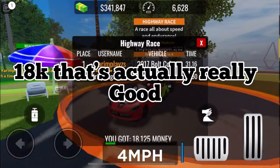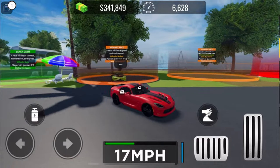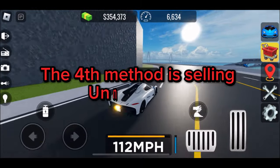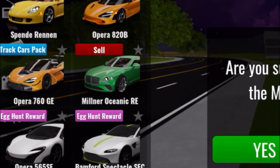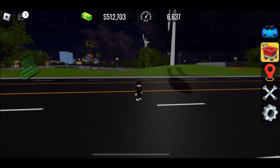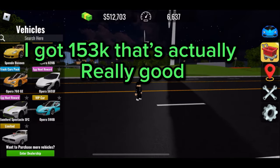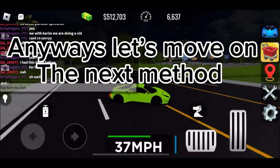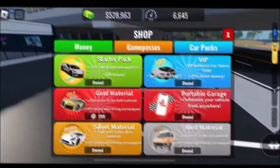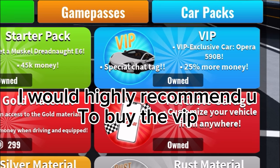18,000 — that's actually really good. The fourth method is selling unnecessary items. I got 153,000 from that, which is actually really good. Anyways, let's move on to the next method.